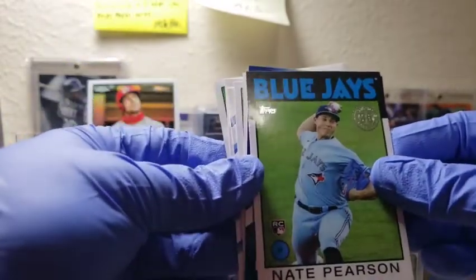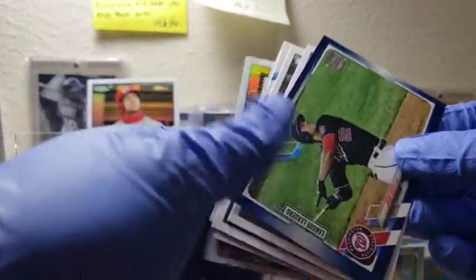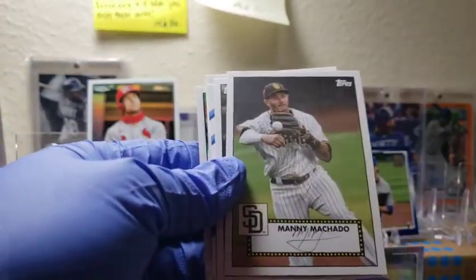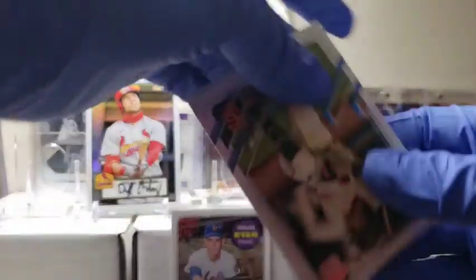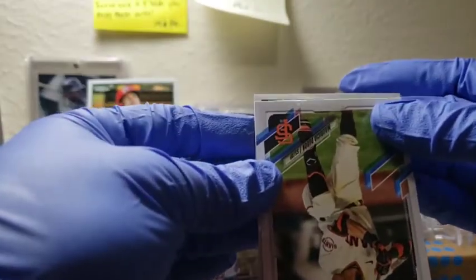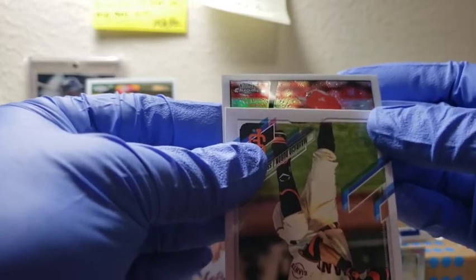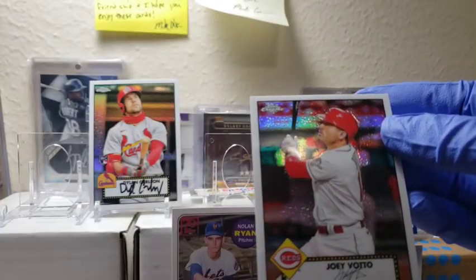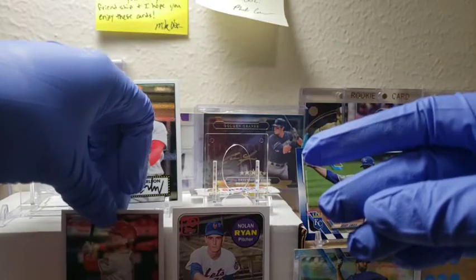Nice Nate Pearson — looks like he's in pain, but that's alright. Nice Juan Soto blue parallel — I like how the blue parallels look on that. Got Manny Machado, Luis Robert, Brandon Nimmo. Let's go back — maybe there's a good rookie here. It's battered, that's a good sign. Joey Votto. These are not numbered but pretty cool. We're looking for Alec Bohm, Casey Mize — which I have an autograph of and a Chrome. A lot of guys we're chasing that we do not have yet.